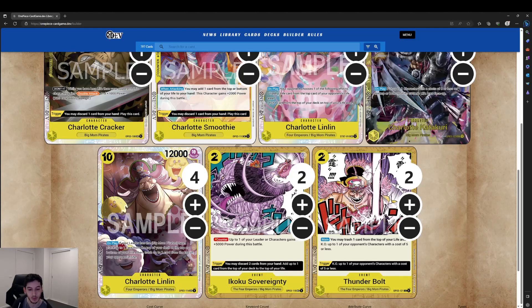Moving into the event cards, we have Ikoku Sovereignty — a 2-cost event with a counter. Up to one of your leader or character cards gains plus 5000 power for the battle, which is really powerful for dealing with bigger attacks. The trigger lets you discard two cards from your hand and add up to one card from the top of your deck to your life, replenishing life at the cost of two cards — which can be the difference between winning and losing.